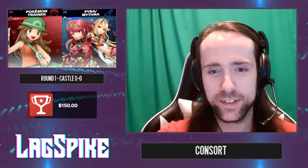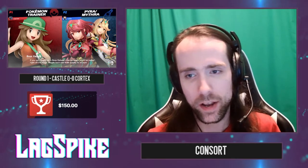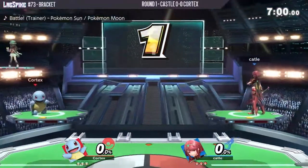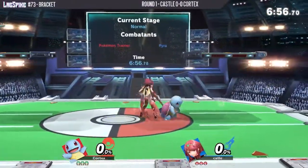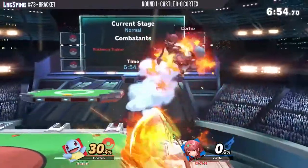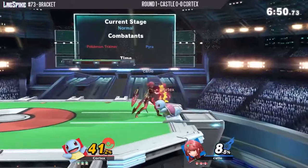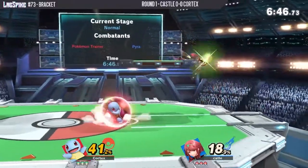Welcome back smash fans. We are back once again for the Lag Spike number 73. This week starting off right away here, we got Cortex versus Castle. Castle player we've seen pretty frequently here at Lag Spike, playing the Pyra/Mythra, likes to stay in that Pyra for a pretty good chunk of the match. And Cortex, not one I'm familiar with seeing, but we're seeing the Pokemon Trainer, so that should be interesting.